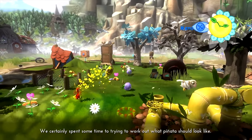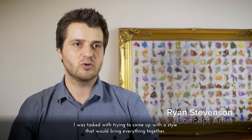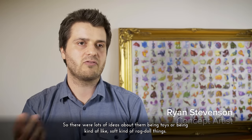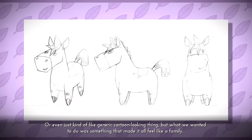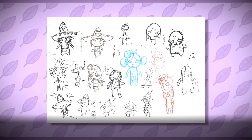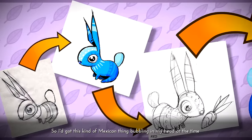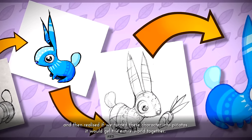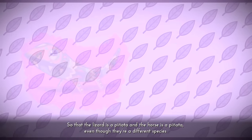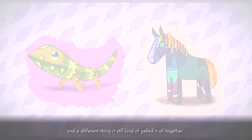We certainly spent some time trying to work out what the piñatas should look like. I was tasked with trying to come up with a style that would bring everything together. There were lots of ideas about them being toys, or kind of like soft rag-doll things, or even just a generic cartoon-looking thing. But what we wanted was something that made it all feel like a family. I really liked some of the graphics and artwork around Lucha Libre, so I had this whole Mexican thing bubbling in my head. And then I realised that if we turned these characters into piñatas, it would gel the entire world together — the lizard is a piñata, the horse is a piñata. Even though they're different species, it still gelled it all together.